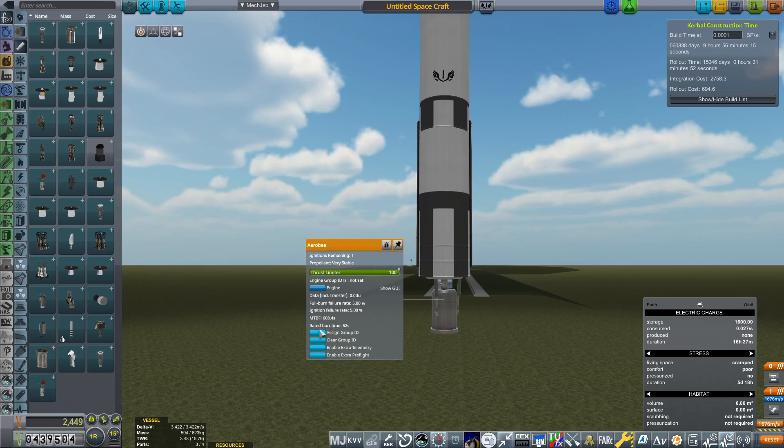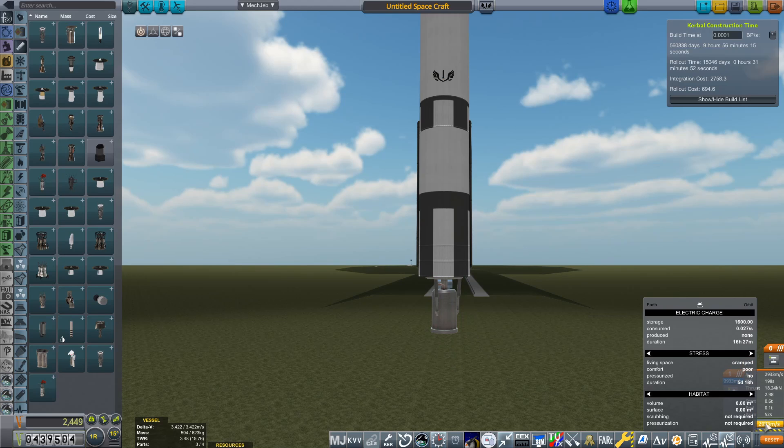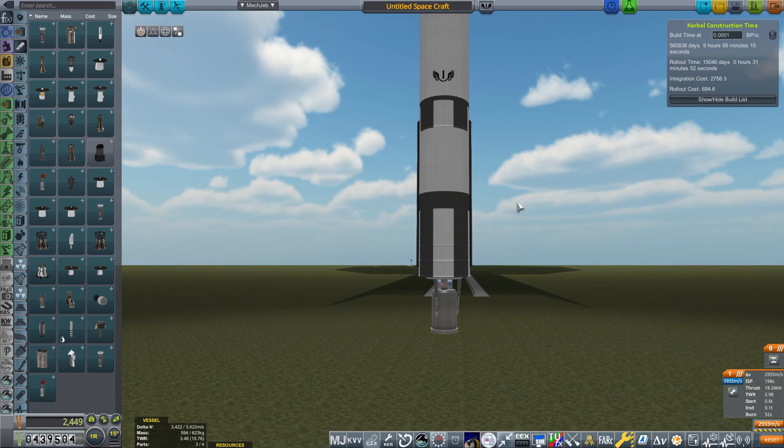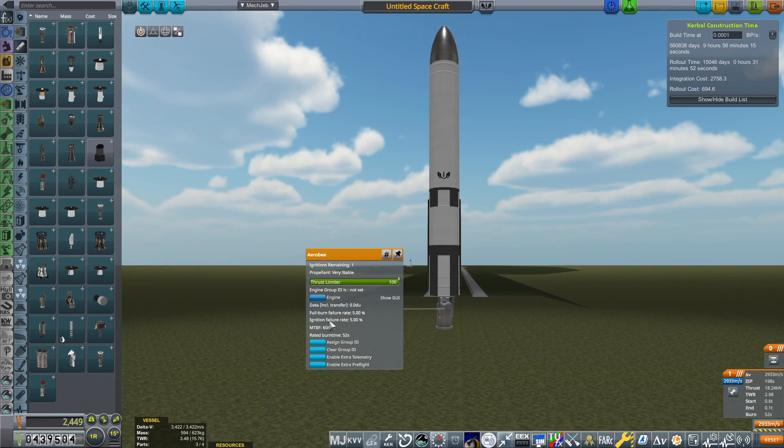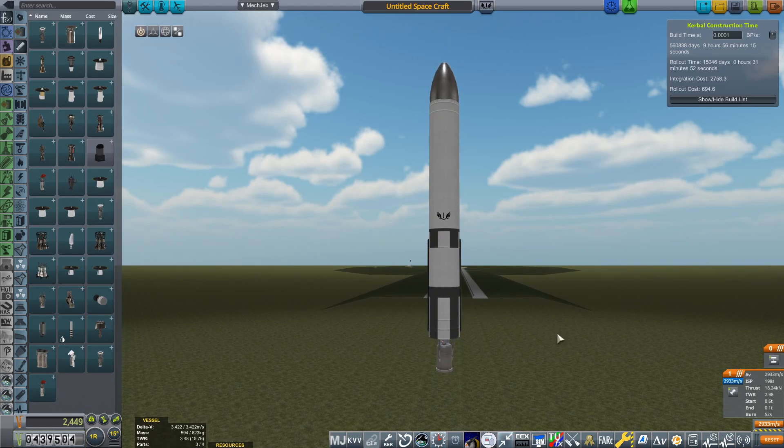We'll fill this up with the required fuel. This engine's rated burn time is 52 seconds, so this 400 millimeter by three meter tank is perfect. You may notice my ignition failure rate is currently at 5%. Obviously by the time you're getting to your first orbit, you'll have launched quite a few sounding rockets, so if you're running something like Test Flight, that should be a fair bit lower because you'll almost certainly have used quite a few of these AeroB engines. That is basically the stage that is going to get us to orbit.